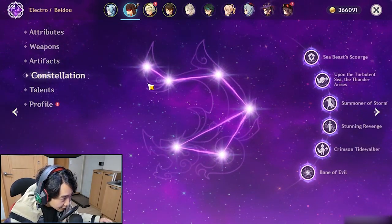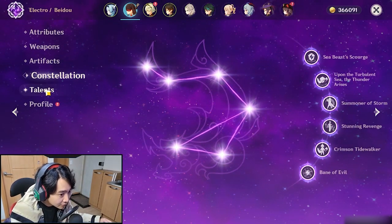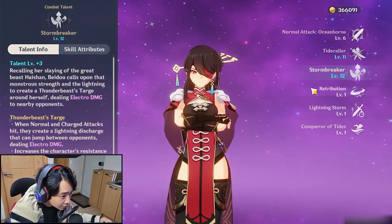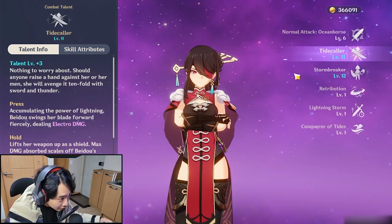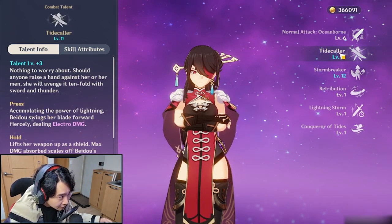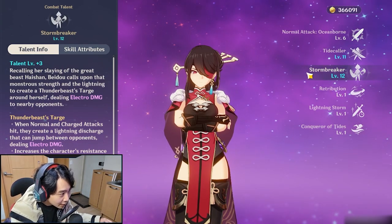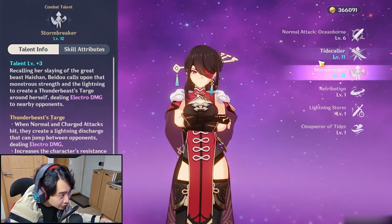For the constellation, she's C6 — I got extremely lucky. For the talents, level 11 for the E and level 12 on the Q because of the constellation. If you're going to go for the parry, you definitely want to max Tidecaller. If you're going to go burst, then you want to max Stormbreaker. Obviously, you want to max both abilities.